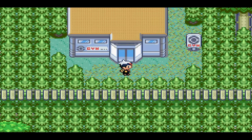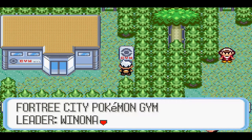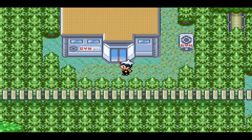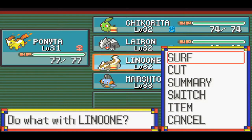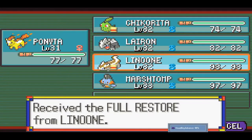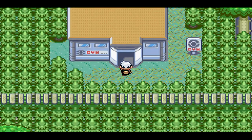Before we challenge the gym, I'm going to read the sign for pointless reasons. Fortree City Pokemon Gym Leader Winona: the Verdant are taking a flight into the world. So before we go in there, I'm going to switch Ponyta to the front of my party because Ponyta is the lowest level right now, and Larian's got an item. I bet you anything it's at the full store.